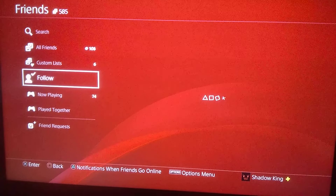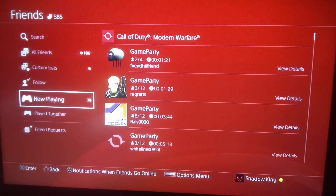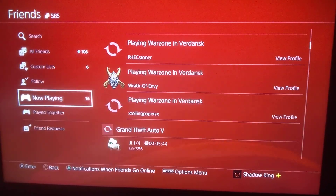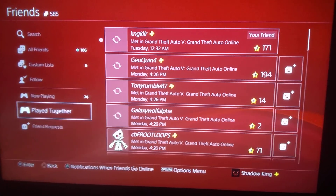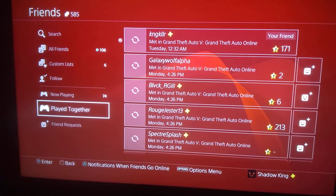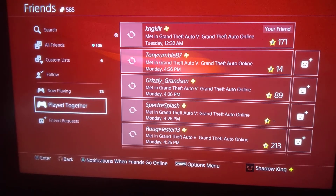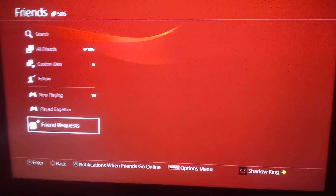The one that says 'not playing' is like other games or whatever, and the one that says 'play together' — it's now showing 'net.' Why is it showing 'net'? I've never seen it say anything about 'play together' before; that wasn't even on there. And friend requests should be on here.